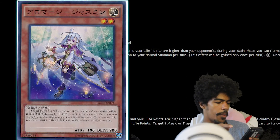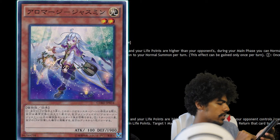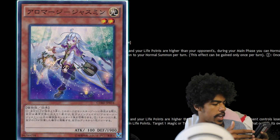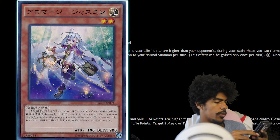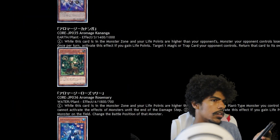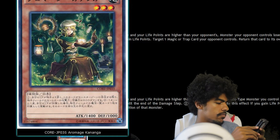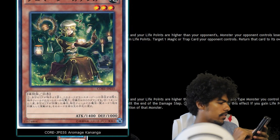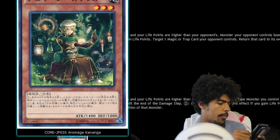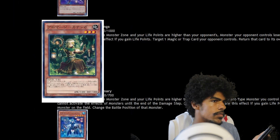Next archetype: Aroma Mages. First is Aroma Mage Jasmine, a Light Plant effect monster with 100 attack and 1900 defense. During your main phase, if your life points are higher than your opponent's, you can normal summon one Plant-type monster in addition to your normal summon or set — except Jasmine. You can only gain this effect once per turn. Also, once per turn, if you gain life points, draw one card. Sweet. Then Aroma Mage Cannavelga, an Earth Plant effect monster, Level 3 with 1400 attack and 1000 defense. When your life points are higher than your opponent's, all monsters your opponent controls lose 500 attack and defense. Also, once per turn, if you gain life points, target one spell or trap your opponent controls and return it to the hand.